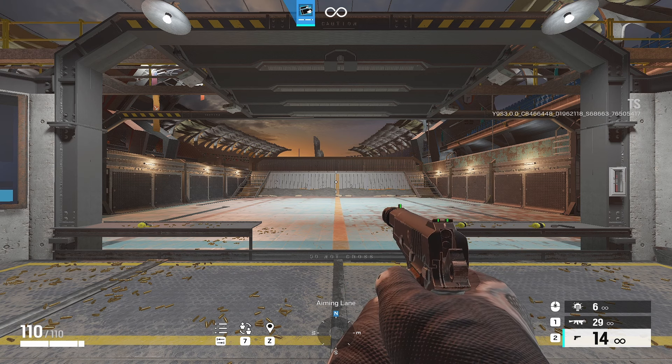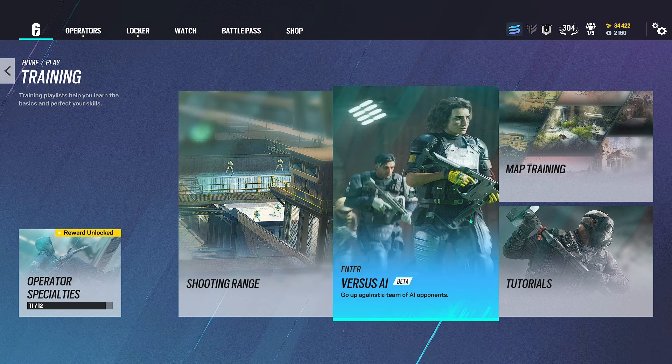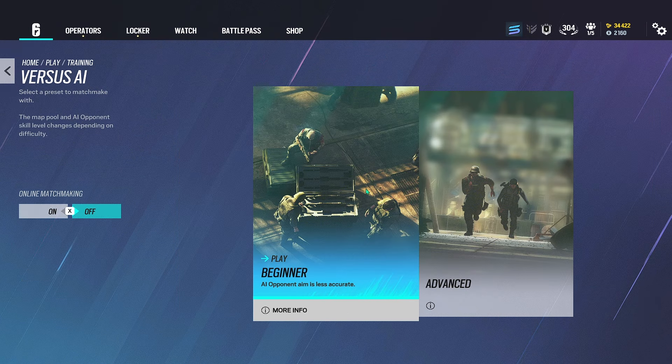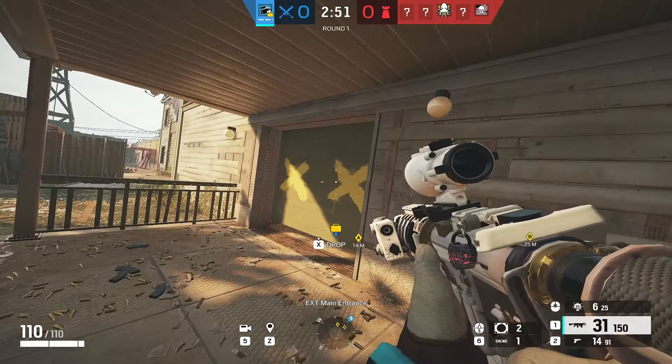After the training range, there are two other practices to do. The first is versus AI — especially if you're a new player. The other is map training target drill, which is really good for learning map angles and getting comfortable with maps you dislike. If you just bought Siege, go with beginner AI; if you've been playing a while, go with advanced.